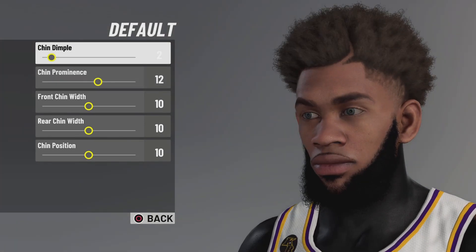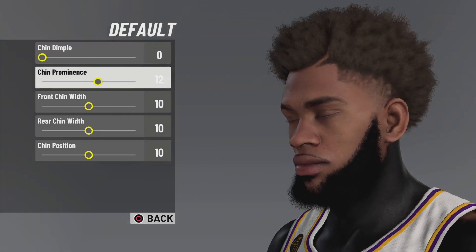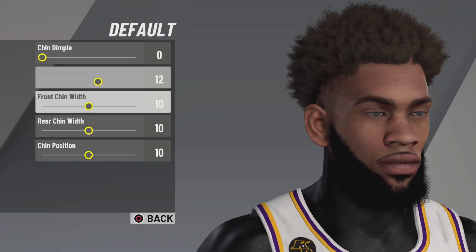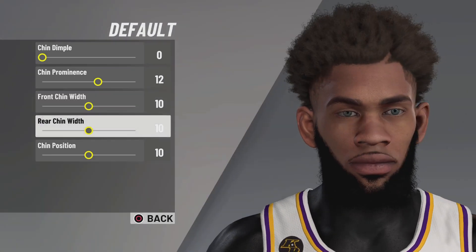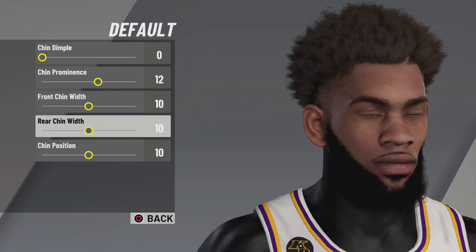For the chin, keep it default. Go to chin dimple and put it on zero. Set chin to 12, and then front chin and rear chin you want to keep the same — put those on 10, which is half. So don't put all three on 10 — just the front and rear chin on 10.